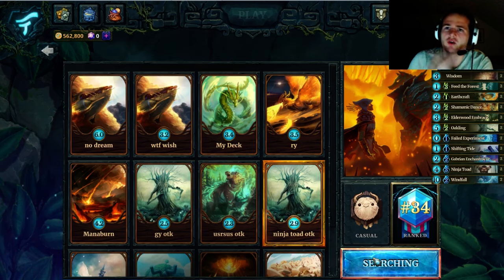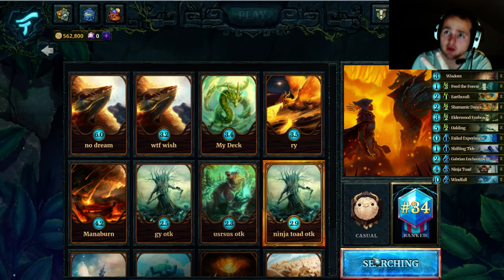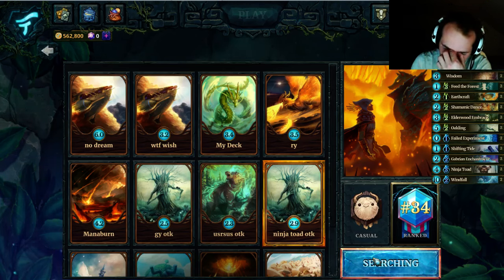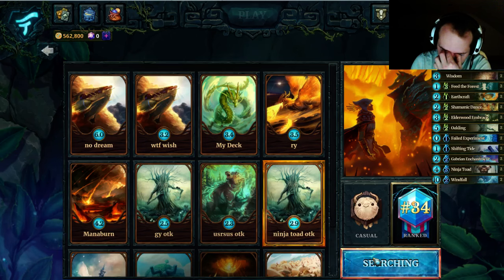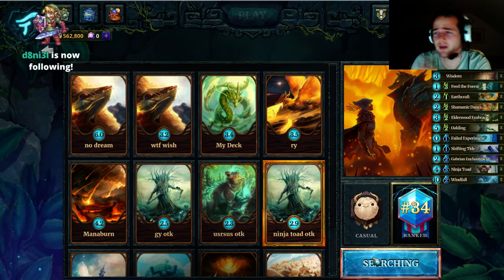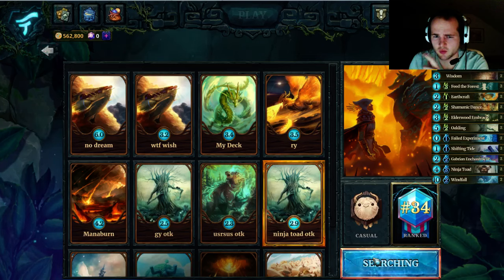Toad has two, double oakling buff is 12. You always have to count the health, not the attack of the toad — count the health. Toad two health, double oakling buff is 12, and then two buffs from the green cards, from the charm, from elder wood, or the shamanic dance — that's eight. It's actually very important to have the oaklings. That's why I like the idea of running fate experiment, because oaklings are twice as good as elderwoods — you only need two oaklings for two buffs, otherwise you need four buffs with one oakling.